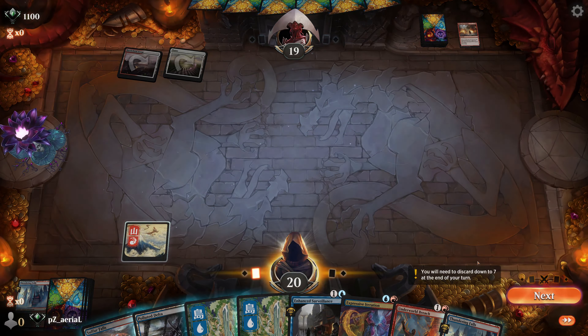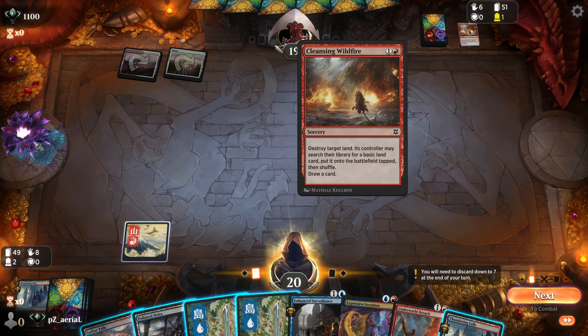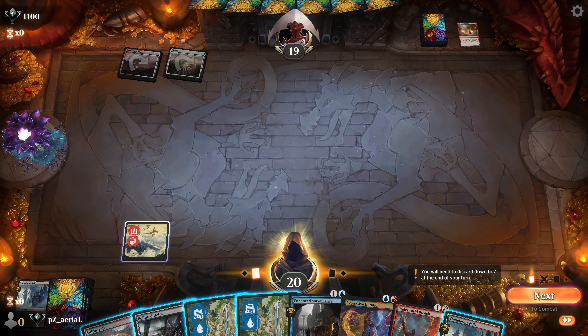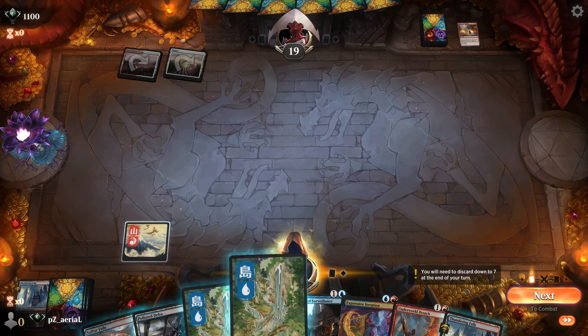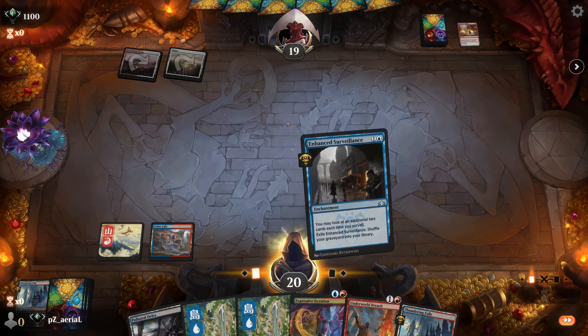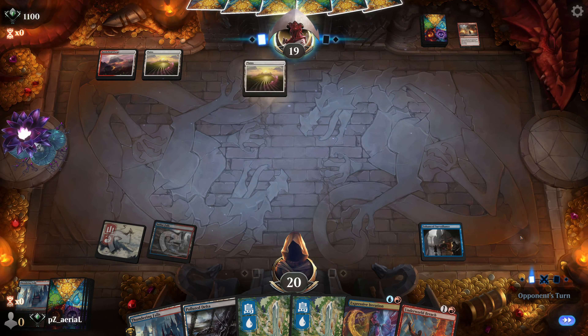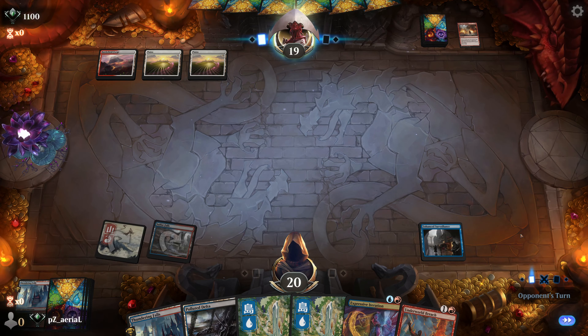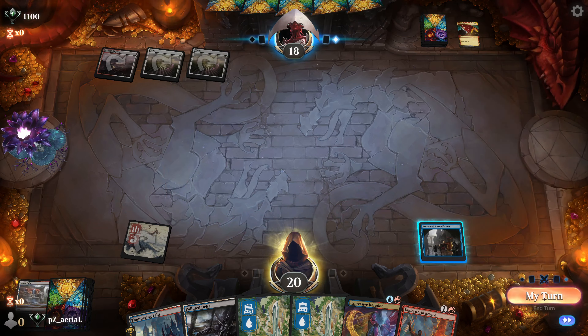They're going for land destruction. We can try to Brainstorm and put some basics back. We have three basics visible. I continue playing non-basics — a little awkward, but Enhanced Surveillance can shuffle back all the destroyed lands when we get there. There goes Stone Rain — not the end of the world. We move to our turn with a lot of things in the graveyard.